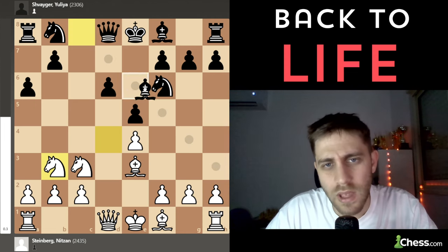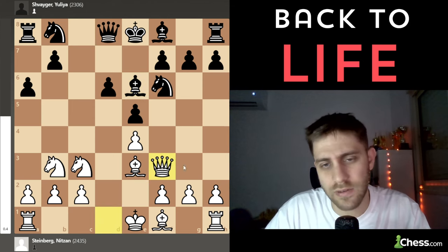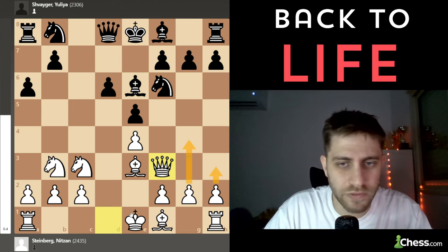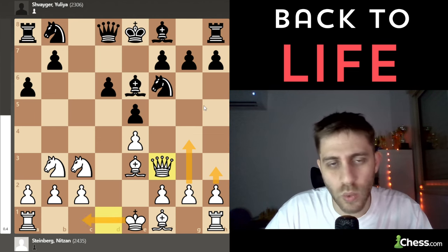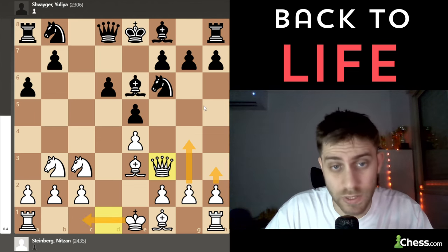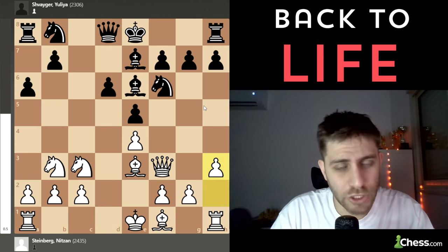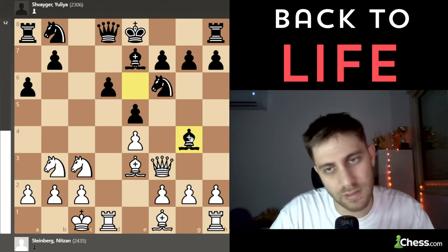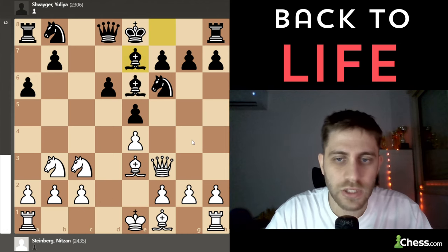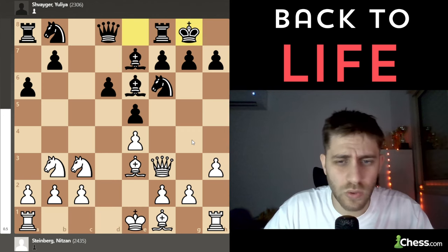My point was that after e5, Knight b3, she played Bishop e6, and now I play Queen to f3. My plan is to play a3, g4, castle, and attack on the kingside while black tries to attack on the queenside. She played Bishop to e7, and I played h3 — because after long castle, Bishop g4 is a little bad for me.